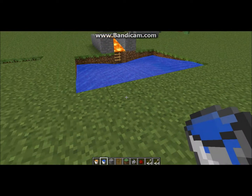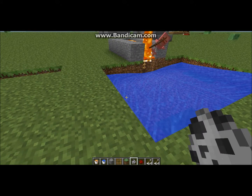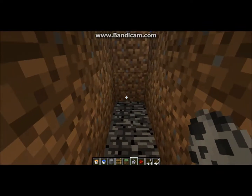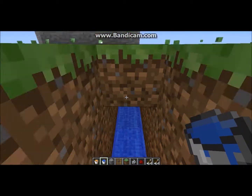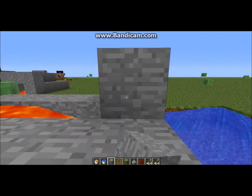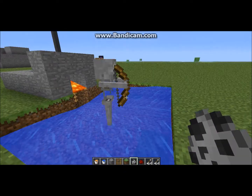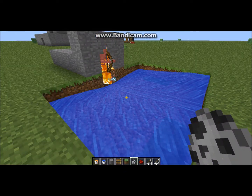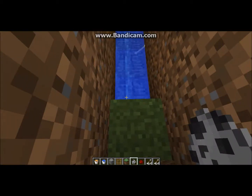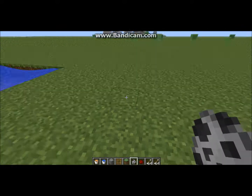And there's your mob trap. When a mob gets stuck in here it'll go towards the lava, and then stuff will collect right here. Put a bridge over the top and then it's done — stuff collects right here. Comment or subscribe and check out my other Minecraft tutorials.